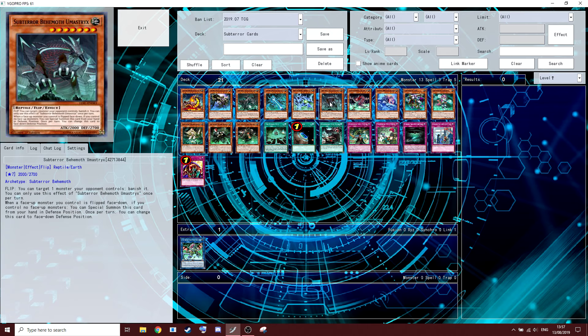Some players don't play it, some players do. His flip effect is: you can target a monster your opponent controls and banish it. You can only use the effect of this once per turn. The banishing is really strong because you slow the game down to a pace where doing this once per turn — most of the time on your turn and your opponent's turn — is crippling. He is actually really good. I would at least test this before you decide to cut it.